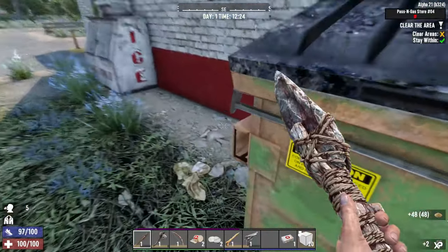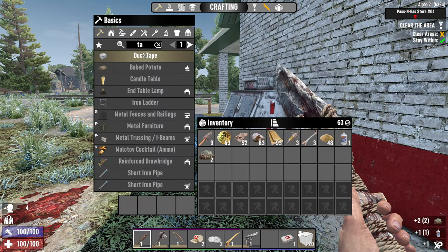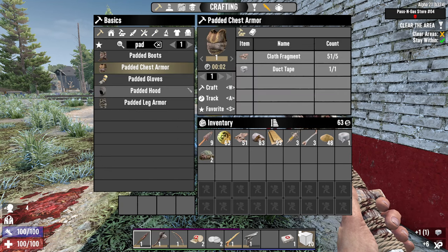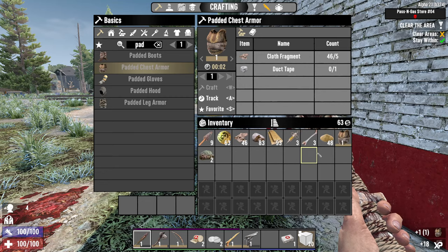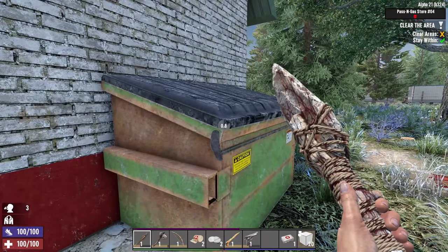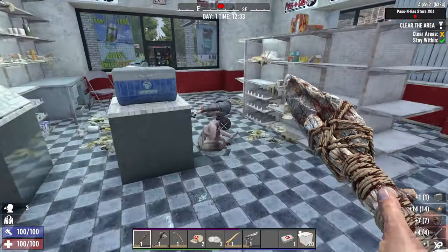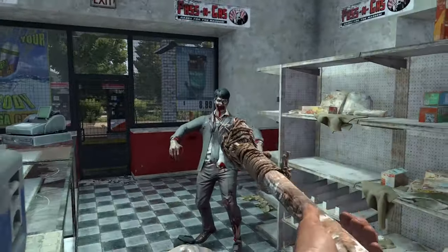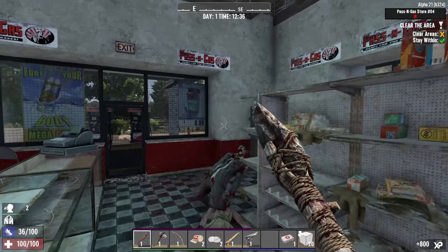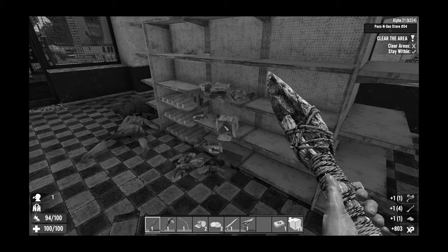One important mechanic in questing is that points of interest (POIs) reset once you start a quest - you can clear a POI, start a quest, and then clear it again. In most cases the loot in early stages is not that great, so save your time by focusing on quests. I found some glue, which combined with cloth can be used to make duct tape. Duct tape is incredibly useful for crafting many things, like padded armor. Once I find 5 duct tape, I'll have a full set of padded armor that reduces damage I take by 25%.